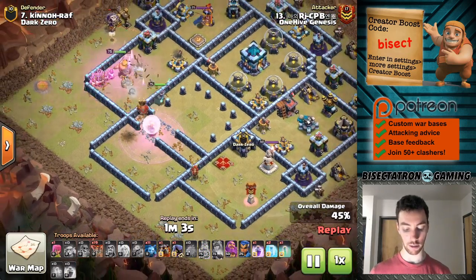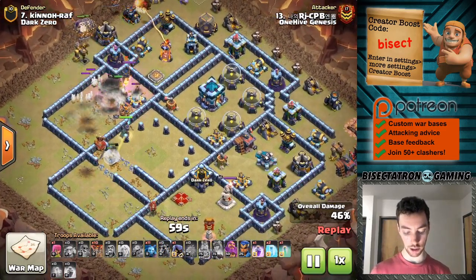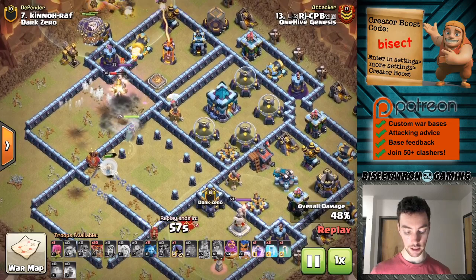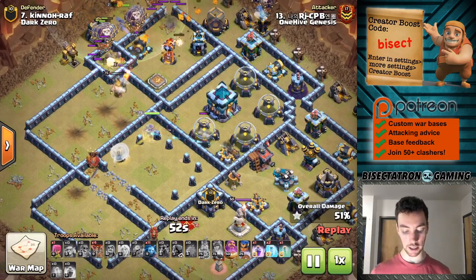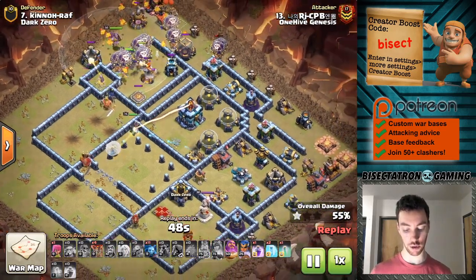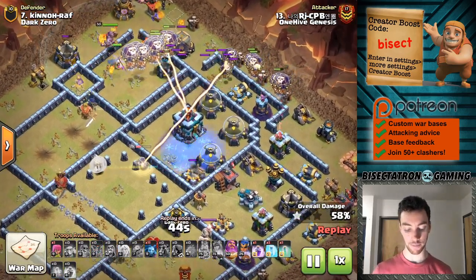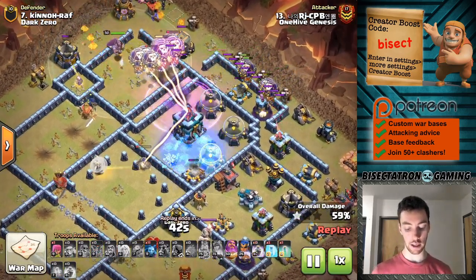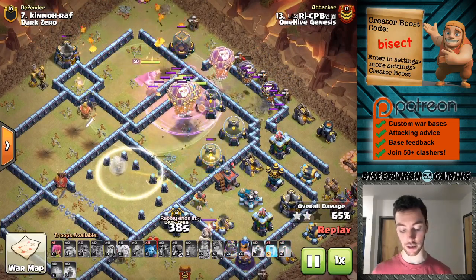It'll run around a little bit and trigger some traps. Here comes the main push — gets some nice swings from the Barbarian King onto the Royal Champion. That is not trivial at all; it gets her extremely low, and the Head Hunter just finishes her off with one shot. You saw it at the top of the screen.